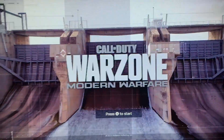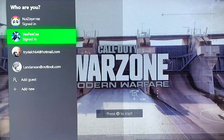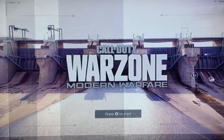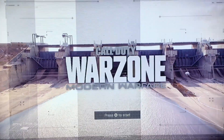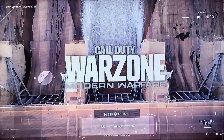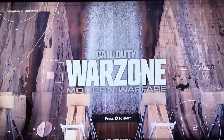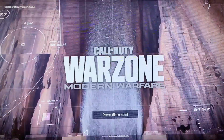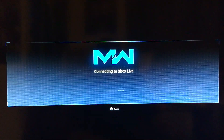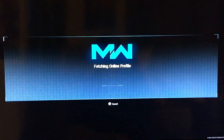Press B once, then press B again, and then go to the home screen. Switch back to your regular profile. Once you sign in to your regular profile, it'll show at the top left which account you're signed into.